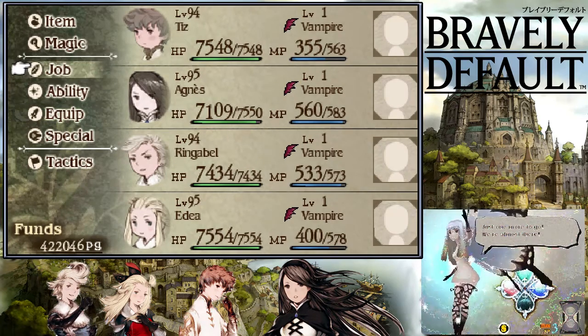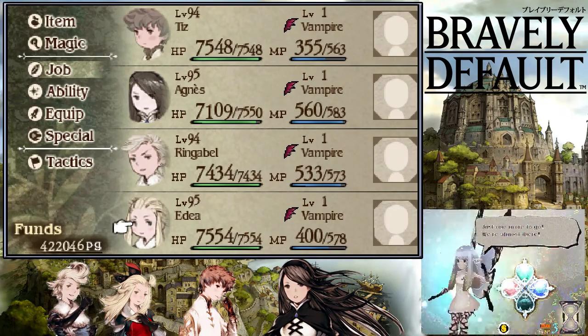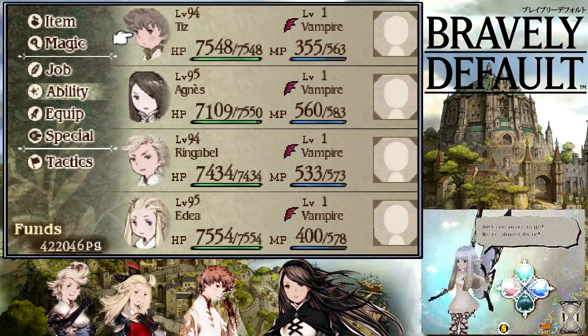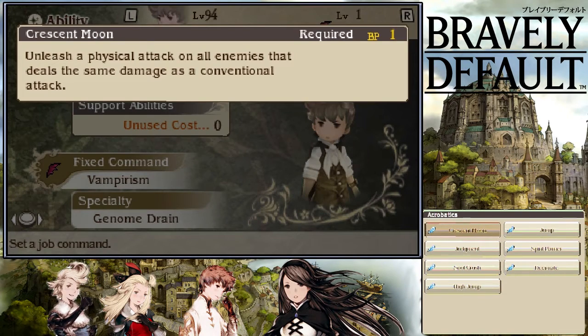The main thing you will need is the Acrobatics job - this is the Valkyrie stuff - the Acrobatics, and most of all you will need this Crescent Moon ability. It unleashes a physical attack on all enemies that deals the same damage as a conventional attack, and it costs 1 BP. Until now it doesn't seem too much, but let me show you more.